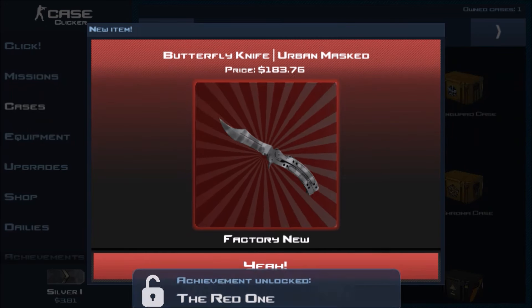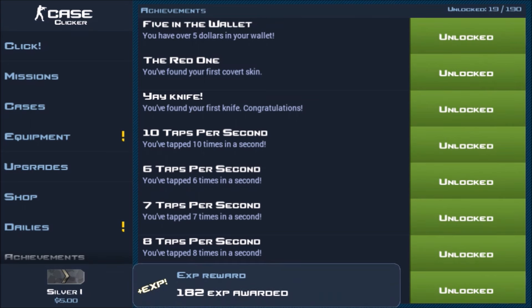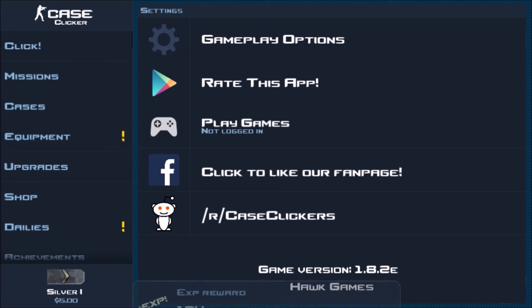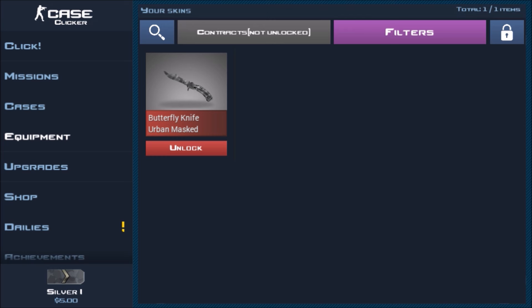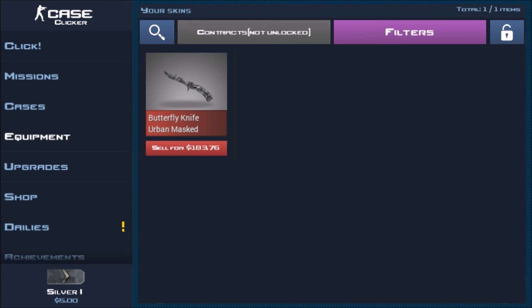No way, I just got a knife — that is insane! For you new players, getting a knife is probably one of the rarest things in the game. Getting a Dragon Lore would be rare, but getting a knife is super rare — don't expect this on your first time. With Item Selling Confirmation on, it asks you yes or no. You can tap the little lock icon to put it in locked items so when you mass sell, it won't get sold. That is absolutely insane — a knife on my second case ever on this account, worth a pretty good amount.